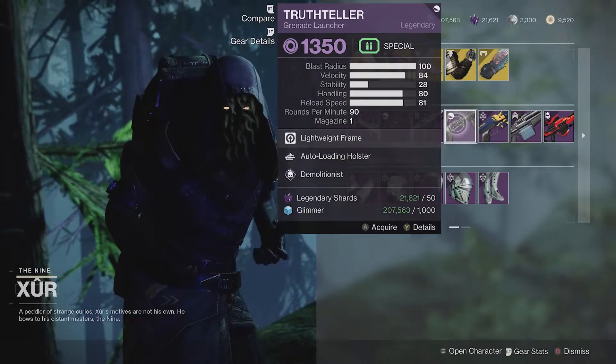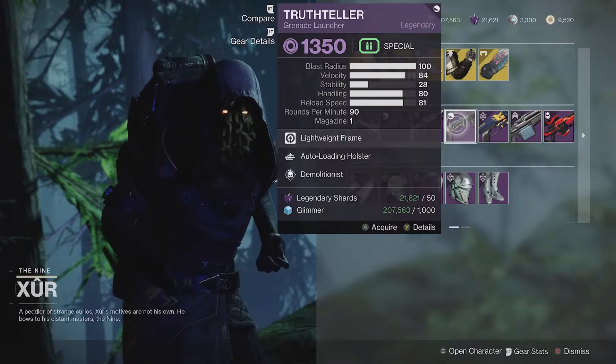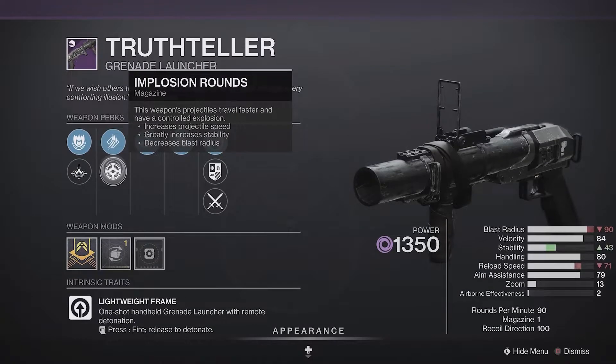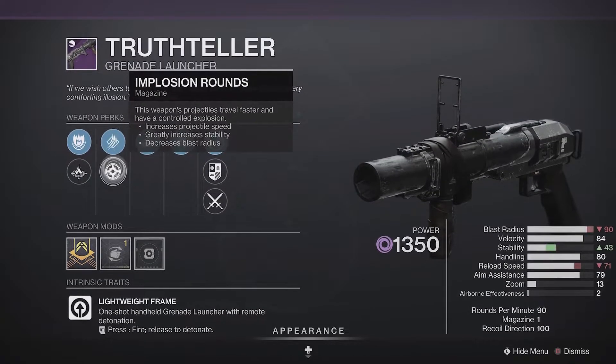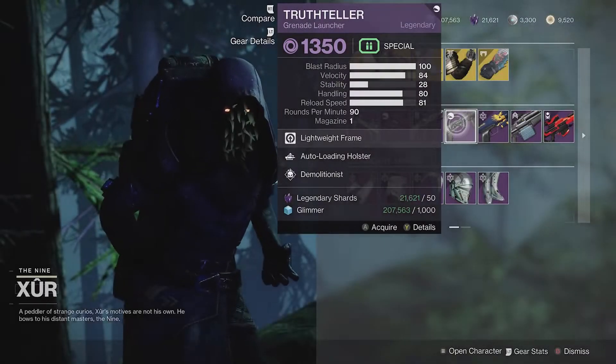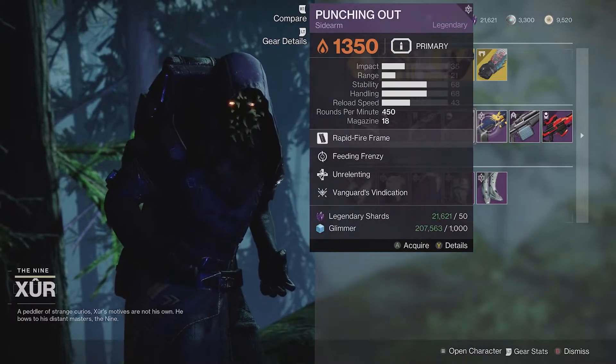Truth Teller — this is not my favorite roll for this weapon. I really like Auto Loading Holster, but Demolitionist is not great. And the real thing that bums me out is high velocity rounds and implosion rounds — not really the perks you want. You want blinding grenades, you want spike grenades. You don't want these perks. So I would skip Truth Teller as well.